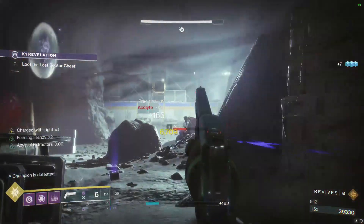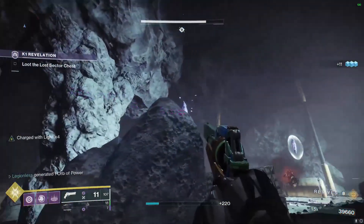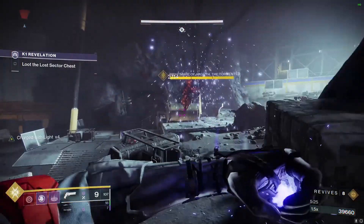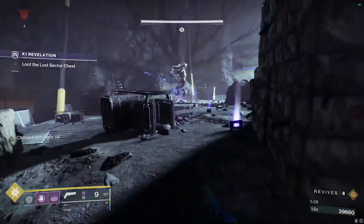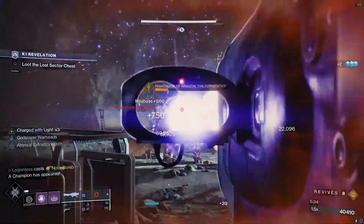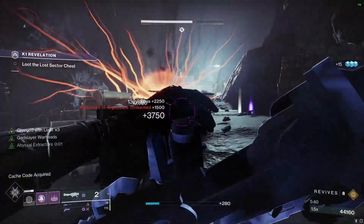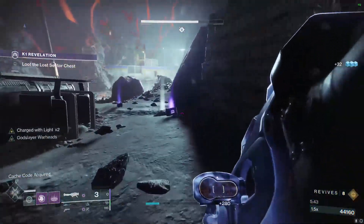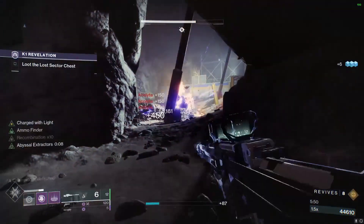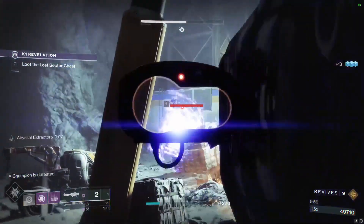Kill these acolytes here and then we'll summon the boss. Make sure your rockets are reloaded — we're just going to instantly kill it. There we go. Now we just have this barrier champion to kill and then we're good to go.